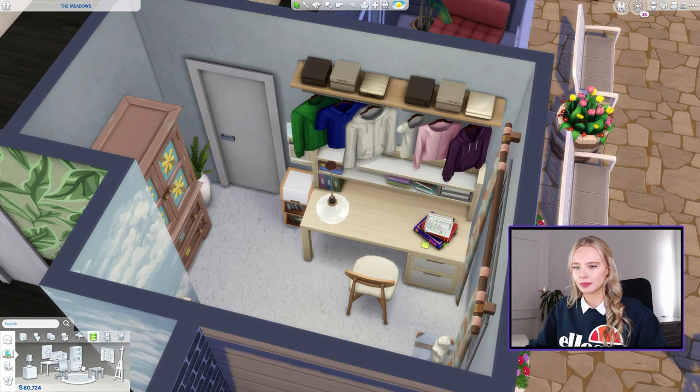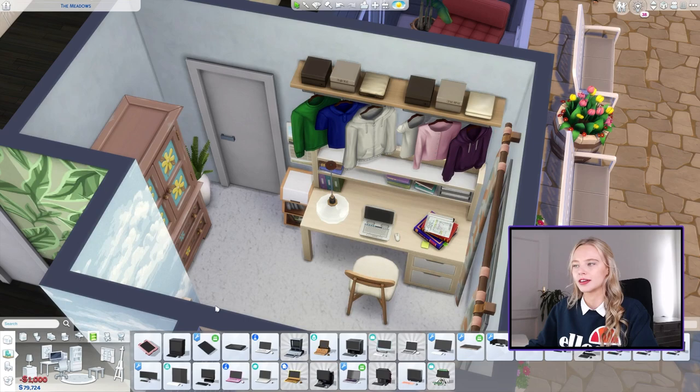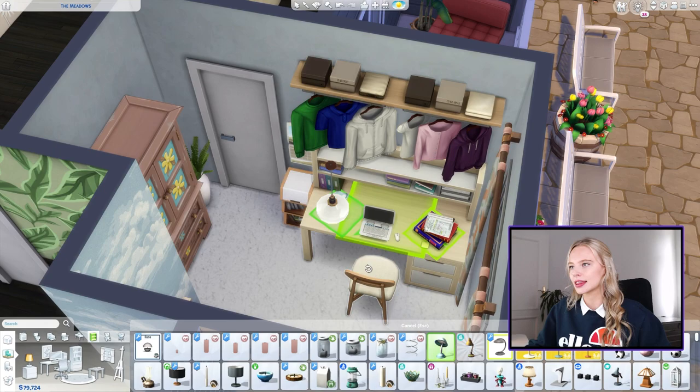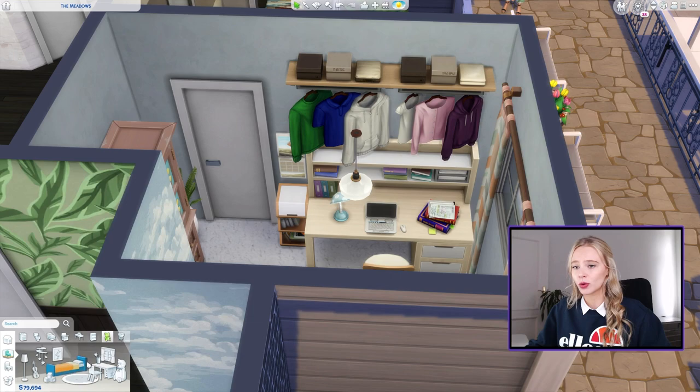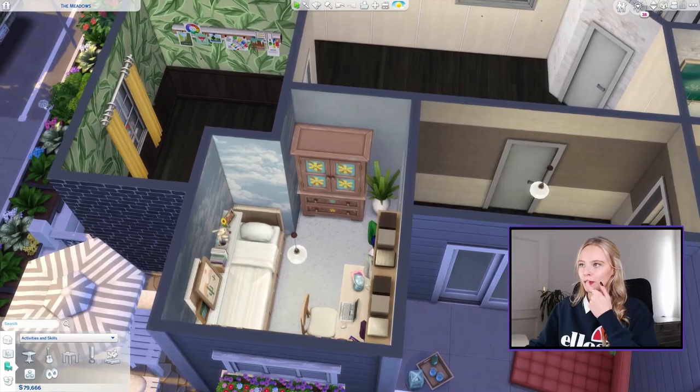Let's get her a laptop — a cheap laptop for the desk — and maybe a little blue light. Then maybe a toy. Let's get her a private journal. We'll get her this little private journal. I think we are done. So this is Pearl's bedroom, and now let's move on to the master bedroom.